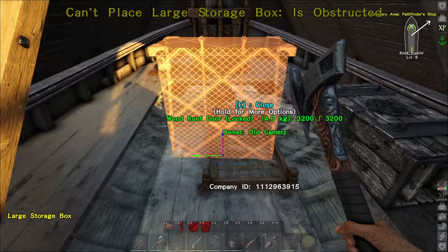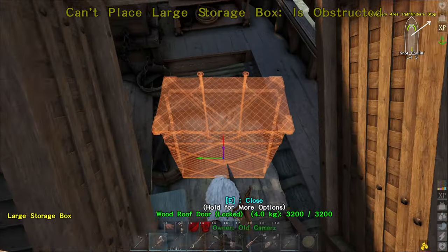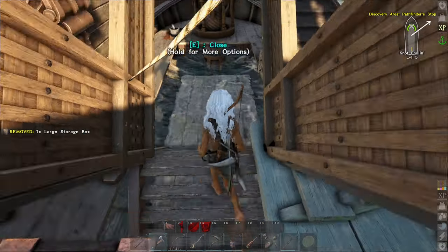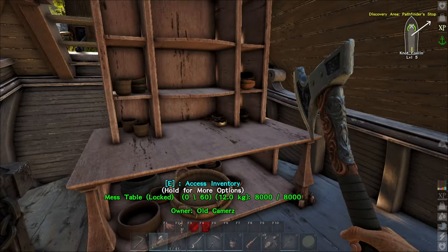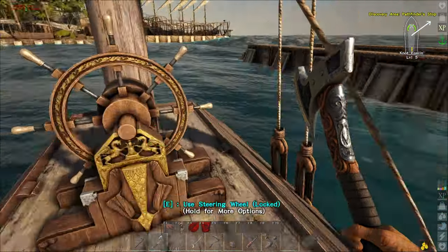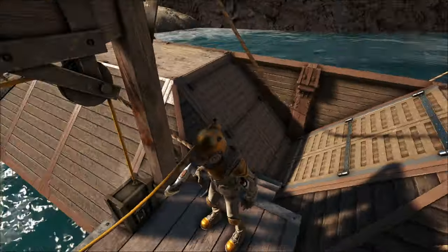How you decorate your boat is up to you — it's your boat, do it the way you want. We can now close all the doors and everything is locked up tight, and we have a diving bell we can use to dive wrecks. Isn't that pretty? I'm ready to roll.